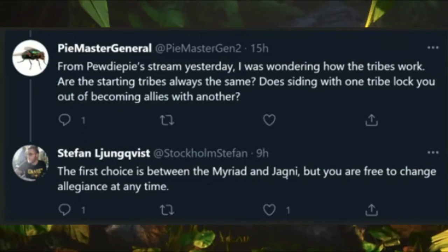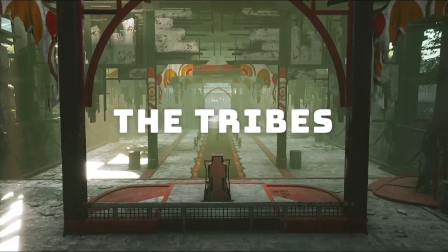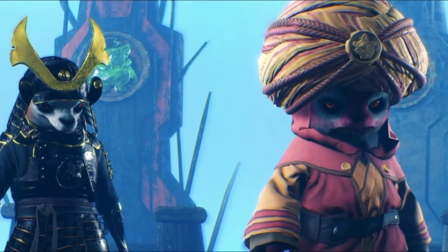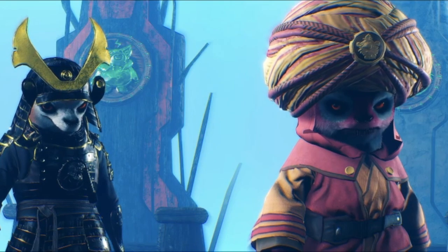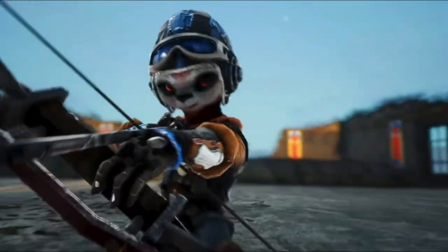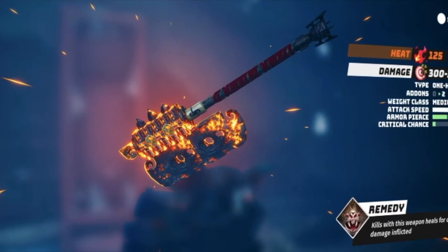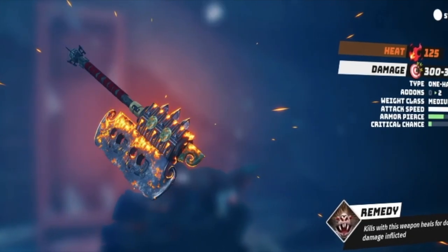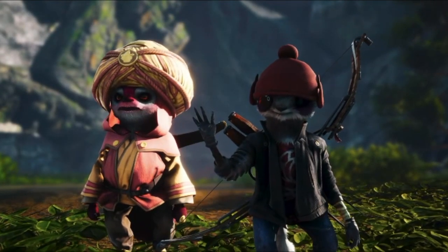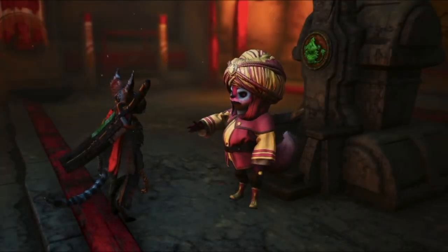From the get-go you have to choose your tribe. There are six tribes — three good ones and three bad ones. What's great about this system is that you're not tied to any tribe; you can change it at any time during the story. By defeating other tribe leaders, you can get legendary guns, and you can even dual wield melee weapons, legendary guns, pistols, or assault rifles — dual wielding is really cool in this game.